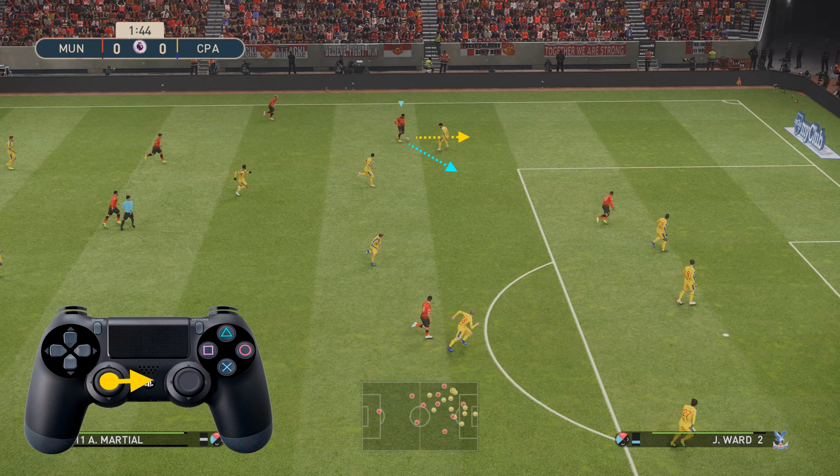In this example I'm going directly to the right with the left analogue stick, but as you can see with the blue arrow, I could have flicked the left analogue stick in that direction to knock it on the inside of the defender and run around the outside.